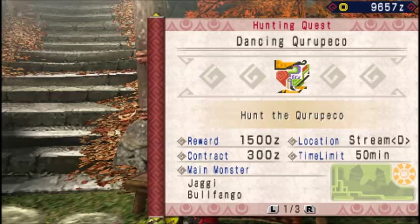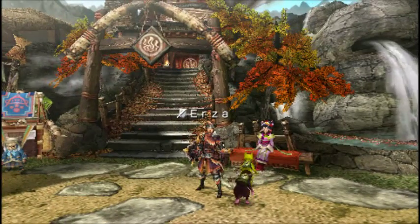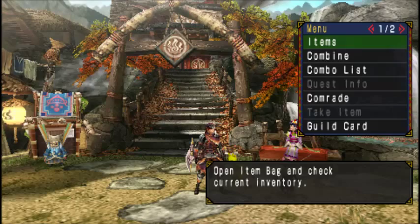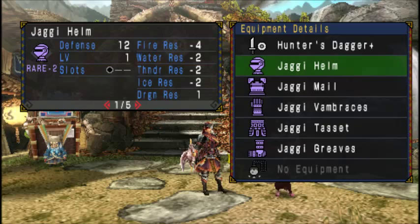Hi guys, and welcome back to another episode of Let's Play Monster Hunter Portable 3rd. This time we are doing the Kuropeko, which is the urgent for rank 3.